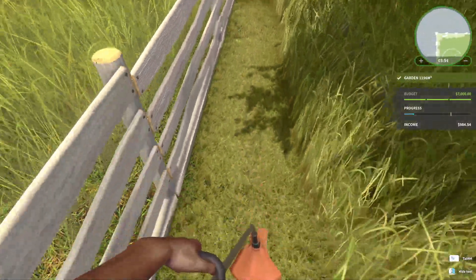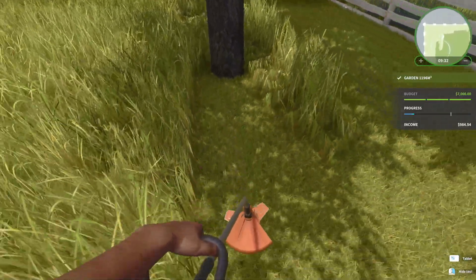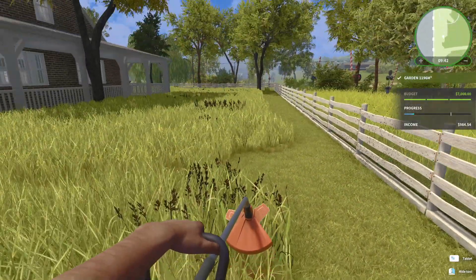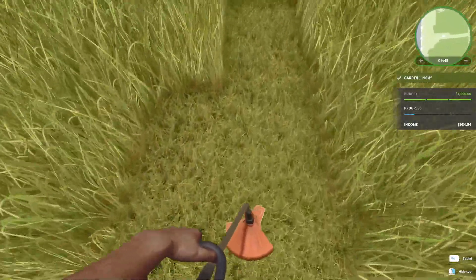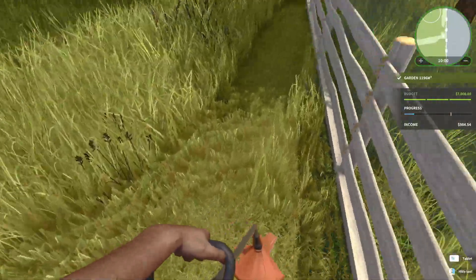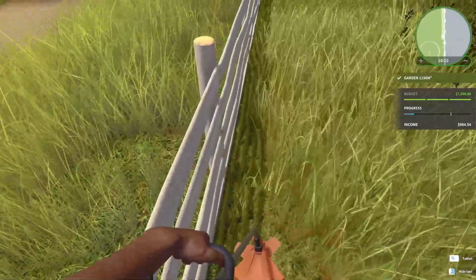It's been about 10 minutes and we are still mowing the lawn. I thought I had to go pretty slow because it was only cutting half the grass, but I think the issue was my cursor was too high. As long as I keep it facing the ground, I can pretty much go as fast as I want — kind of a big game changer. We still have a lot of cutting to go, so I'll get back to you once we finish the yard.